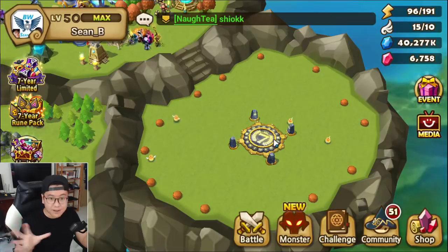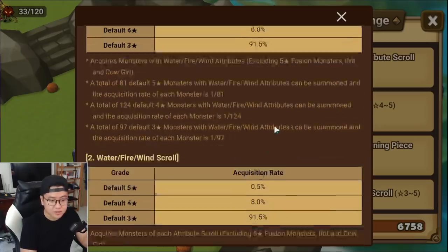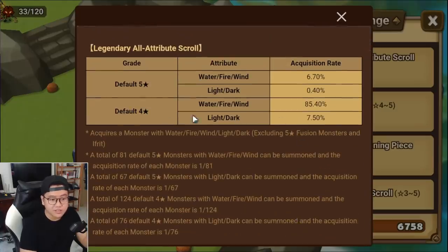But before we go into that fun part, let's talk about the real numbers of this scroll right here. If you go to the rate, you will see that the rate for the LD nat 5 for the scroll will be 0.4%, while the LD 4-star will be 7.5%. Compare that to a normal light and dark scroll, it is only a little bit better. So they replace the LD 3-star with the default 4-star unit, or maybe you get a nat 5. But you can't use a blessing, so the chance for dupe will still be high. This is only a slightly better LD scroll or legendary scroll depending on what you value in the game.